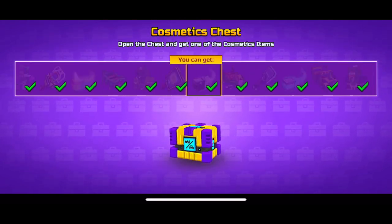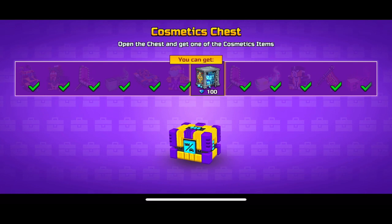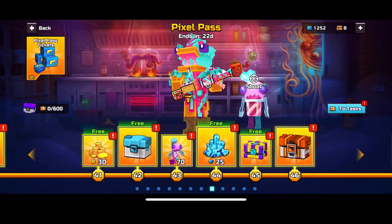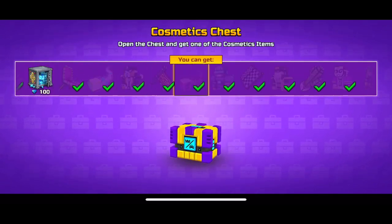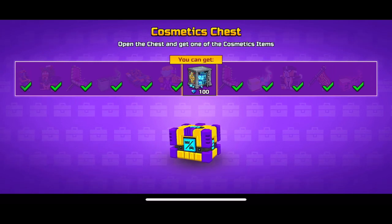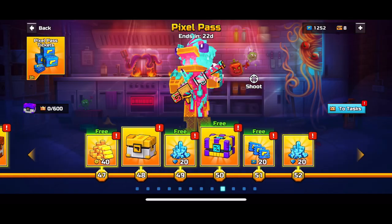There's going to be a new Pixel Pass containing new weapons and really cool skins. You can also get gems from the Pixel Pass when you complete challenges and stuff. These are very helpful tips for new beginners in Pixel Gun 3D. I also uploaded a video on how you can get unique weapons on my other YouTube channel called DeadlyPG3D, which I'm going to be posting on more.